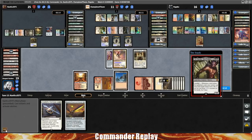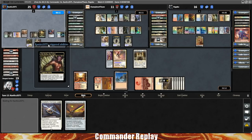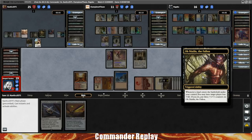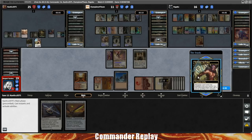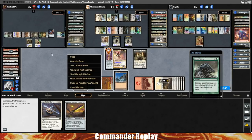That's an Ob Nixilis the Fallen. Everyone's life total's pretty low — three damage, especially if there's multiples. Three damage our way. Do we just — I don't think we should Teferi's yet. Alright, now we Teferi's.